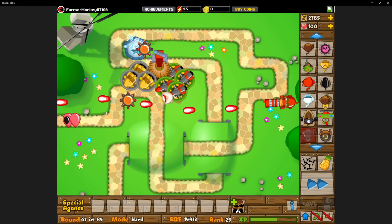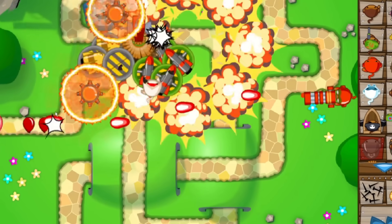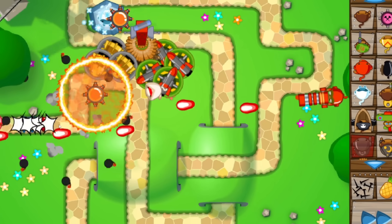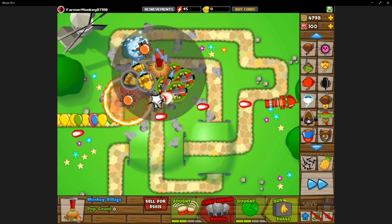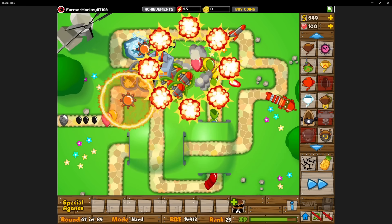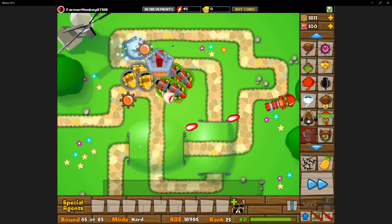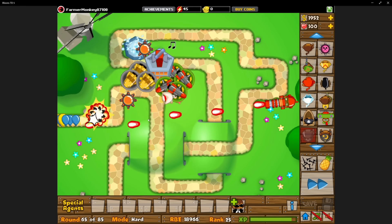Round 63 was upon us and its dreaded ceramic rushes. All three rushes made it to our second ring of fire, but in the middle of the round we bought the monkey intelligence bureau upgrade. This made the third rush easier than the first two even though it's bigger, because now all of our monkeys can pop every type of balloon. Instantly, ceramics were melting faster than ever before, and round 64 didn't make it to our ice monkey.